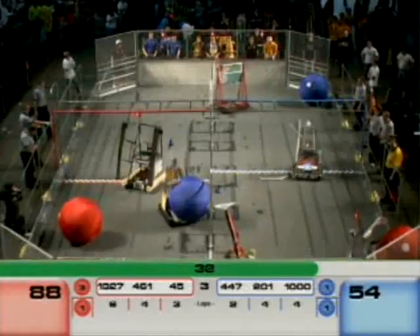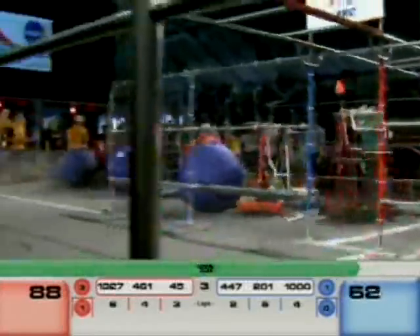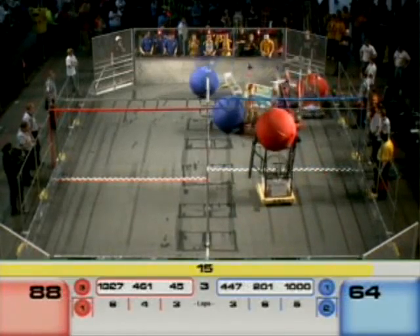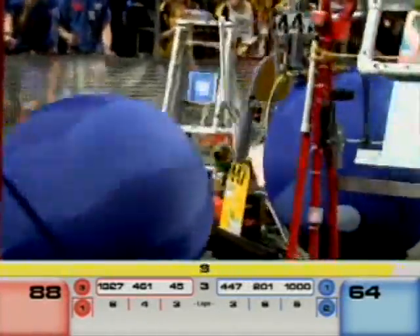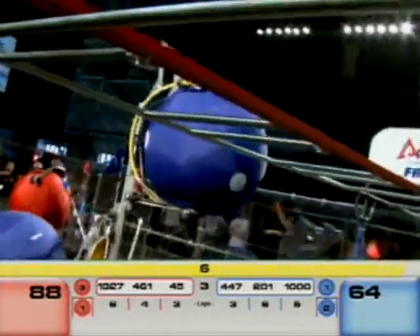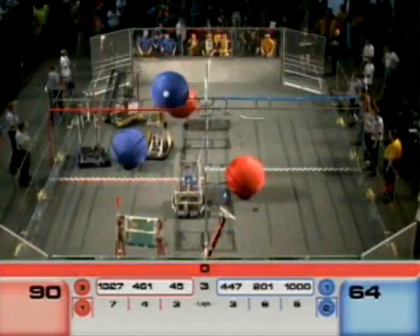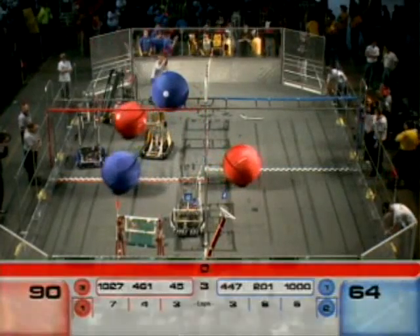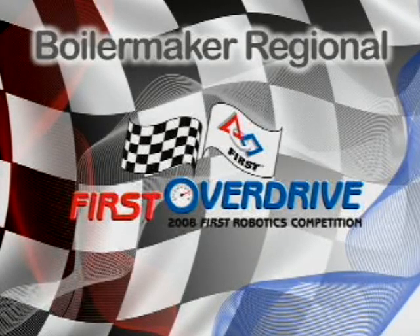Down to 34 seconds left to go in the match. All four balls are in play, only one in possession — actually now two. Technocast have one; Mr. Roboto loses one. West Side Boiler Invasion — 461 picks up that red ball and goes up with it with 13 seconds to go. Looks like they're going to try to score it for the 12-point bonus, but they drop it onto the ground — not going to count. Five, four, three, two, one. Team 447 with a last-second score, placing that blue ball up on top of the overpass — an apparent 12-point bonus for blue. Let's see how the referees score it.